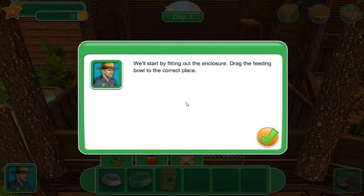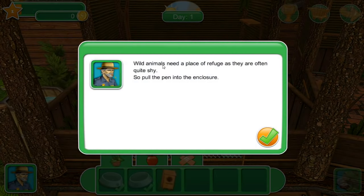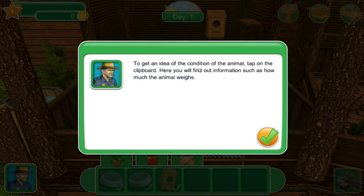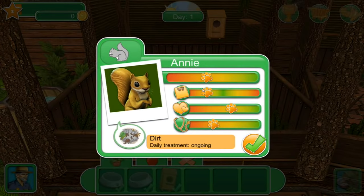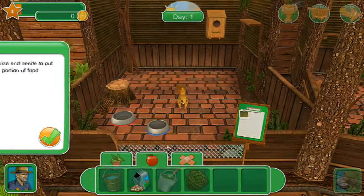Her name's Annie - look at how cute she is! Dirt daily treatment ongoing, so she's dirty. We'll start by fitting out the enclosure: drag the feeding bowl to the correct place, then place the water bowl. Wild animals need a place of refuge as they are often quite shy, so pull the pen into the enclosure - a nice little safe place for her to hide. Tap on the clipboard to find information such as how much the animal weighs. Now tap on the apple in the inventory to switch to the feeding area.